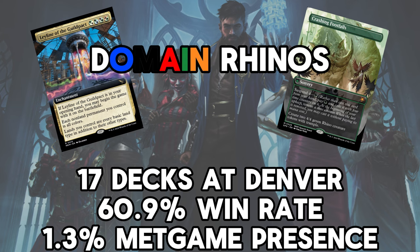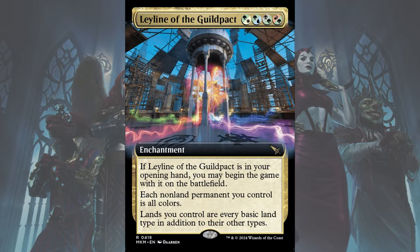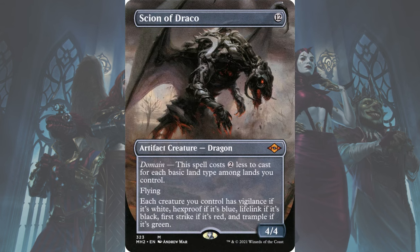As you may have already seen, this is a twist on the Temur Rhinos deck that uses the newly released Leyline of the Guild Pact to easily achieve Domain, and replaces the Murktide Regents you're used to seeing in Temur with Scion of Draco. Leyline of course enables Leyline Binding because it gives Domain super easily, but it also means that Scion is fully online as a multicolored creature itself — giving First Strike, Lifelink, Vigilance, Hexproof, and Trample to not just itself with Flying, but all of the Rhinos that the deck will make.